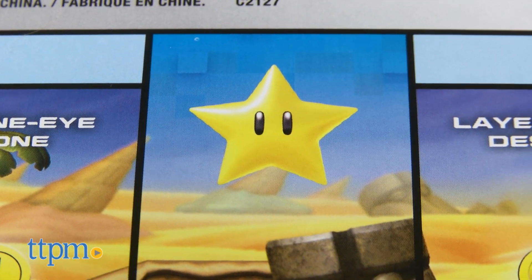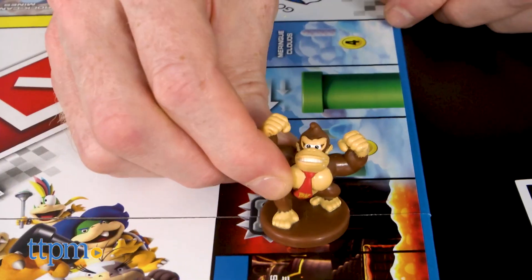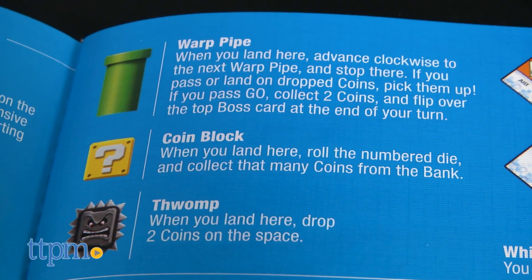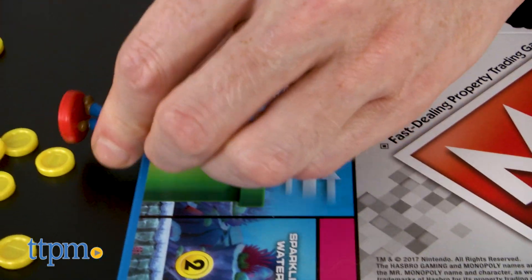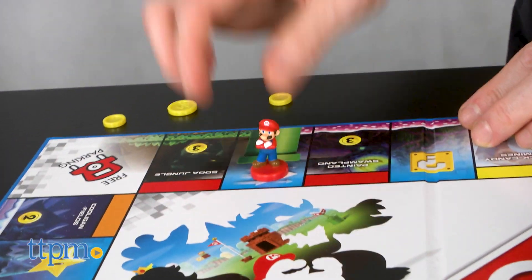Additional game spaces include a Super Star, which activates your character's powers, a Coin Block for additional coins, a Thwomp, which causes you to lose coins, and my favorite, the Warp Pipe, which quickly moves you from one pipe to another. And just like in Mario Brothers games, if you see some coins along the way, make sure to grab them before someone else does.